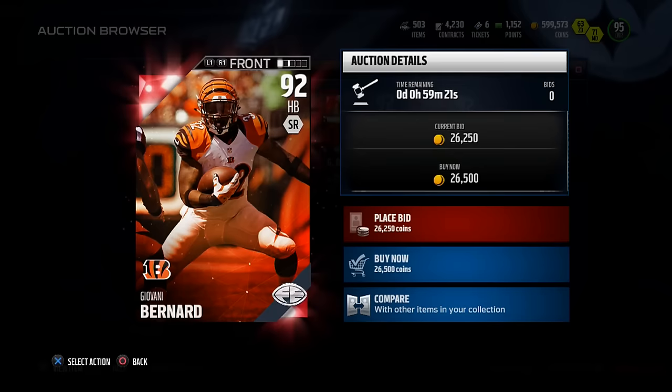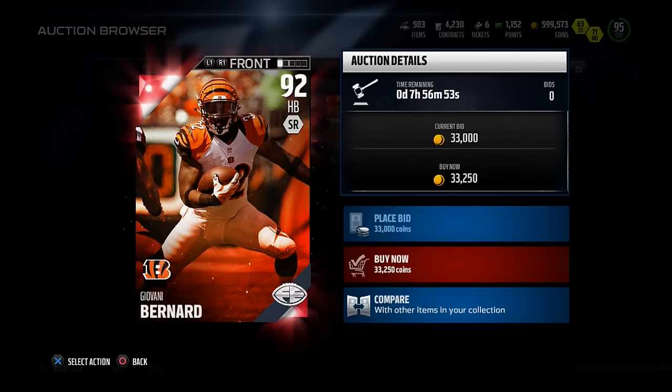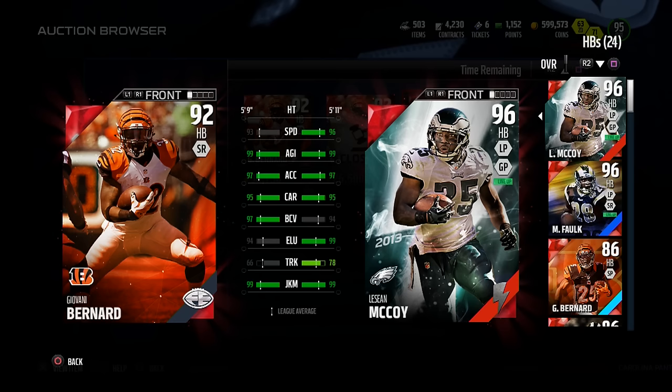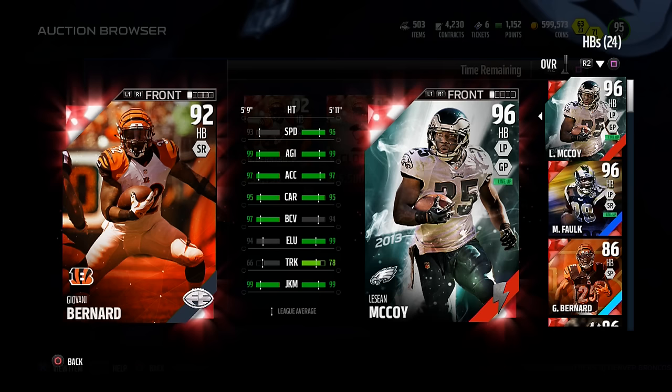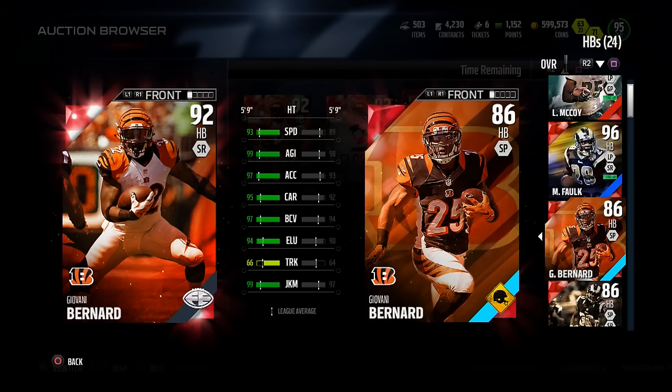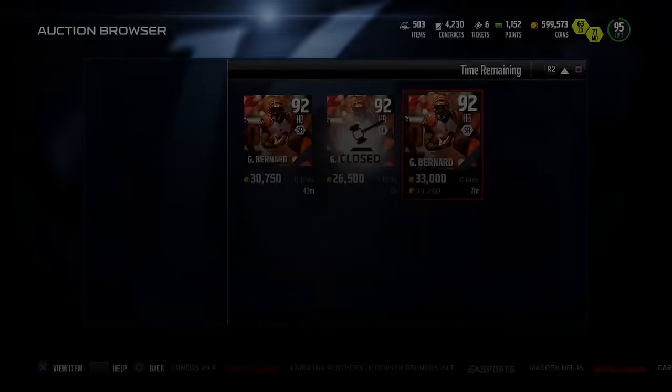Giovanni Bernard's card looks extremely good and it's already cheap, already under 30k. Comparing him to Flashback Shady - this is crazy - he's very shifty: 99 agility, 97 acceleration, 95 carry, 97 ball carrier vision, 99 juke move. He's a little on the slow side at 93 speed, but the price difference is wild. This might even be a card I pick up for my squad - he's much better than his Road to the Playoffs edition.